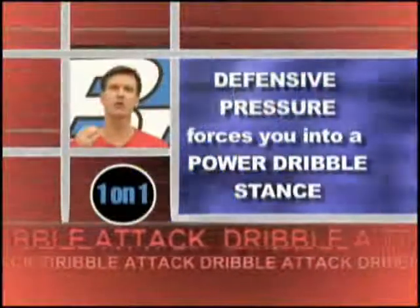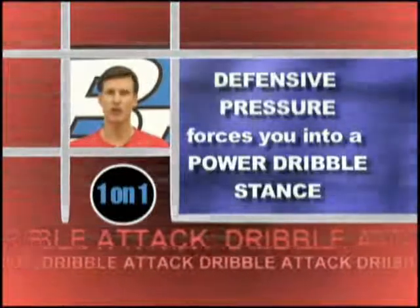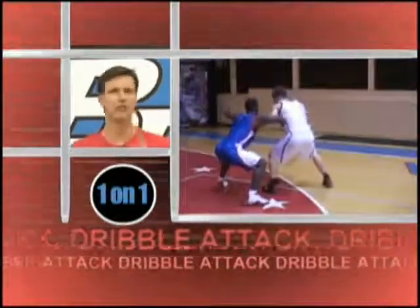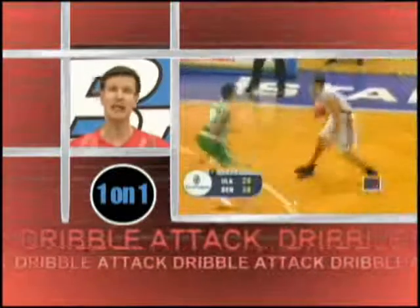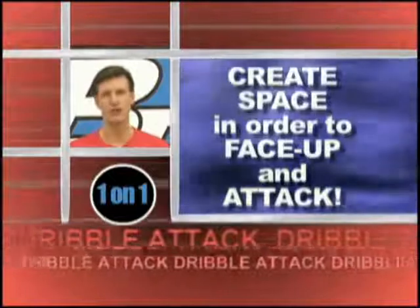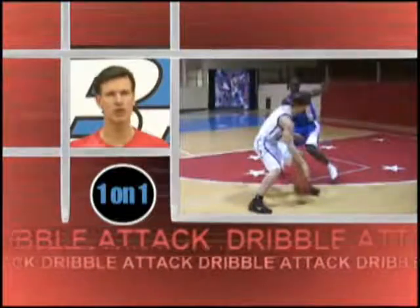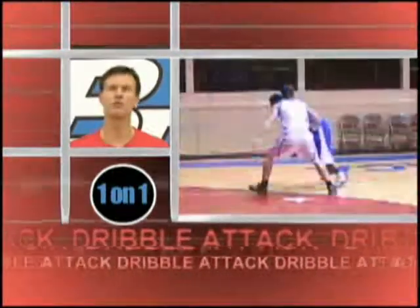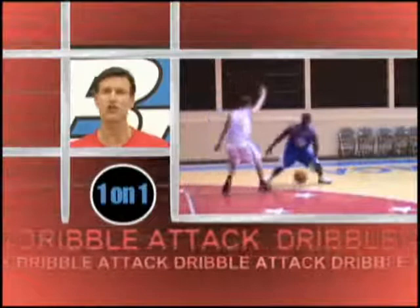The second category is when the defender is on you and you have no chance to face up. The defender's pressure forces you into a power dribble. This might occur when you've taken a dribble to get a good passing angle, it disappeared, and now you need to attack your defender. When you're in a power dribble stance, the defender's pressure is keeping you from squaring up and attacking, but he's not close enough for you to seal him with a spin and go by him. Penetrate with a power dribble, then quickly reverse dribble to create space between you and the defender. You're back in an attacking stance, but he's closing out, so you have the advantage.